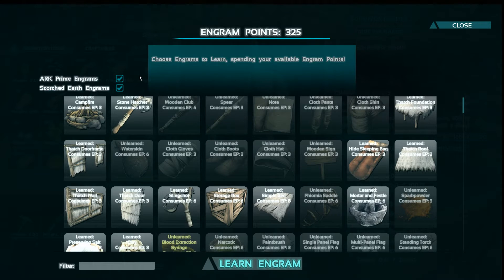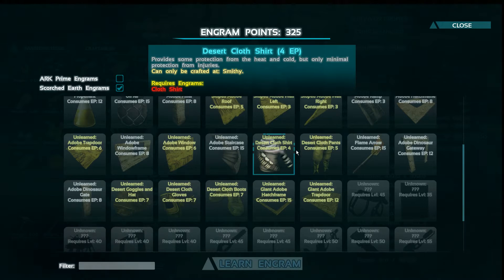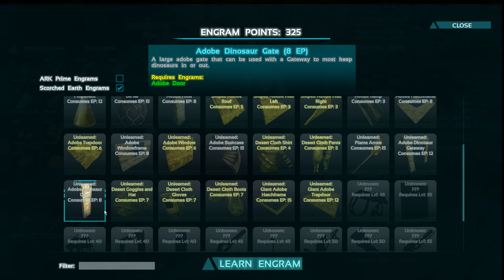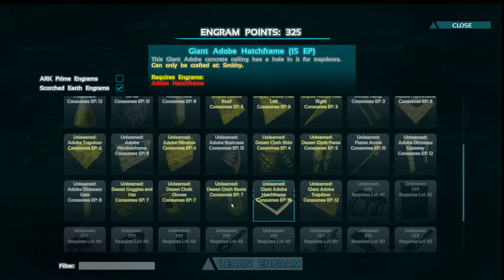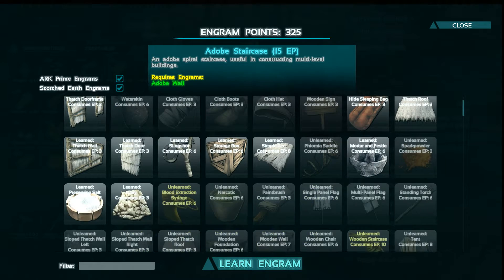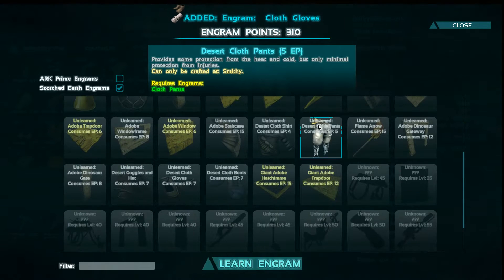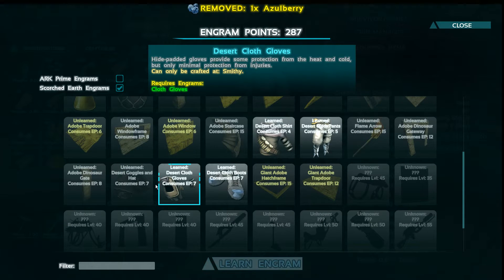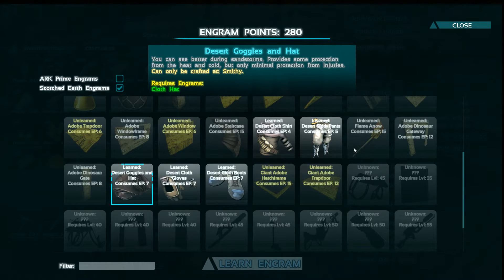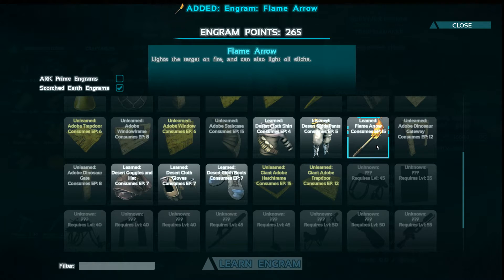Let's see what the game has to offer. So this is the Ark Scorched Earth normal stuff. Here is the desert stuff you'd need — Adobe Dinosaur Gateway, Adobe Dinosaur Gate. It looks like we need to learn Cloth Armor in order to get all the Adobe stuff. So we have all the Desert Armor — we need to get that. That is very helpful, I've heard.